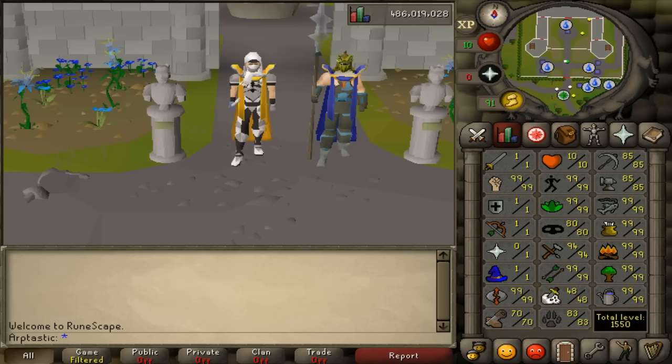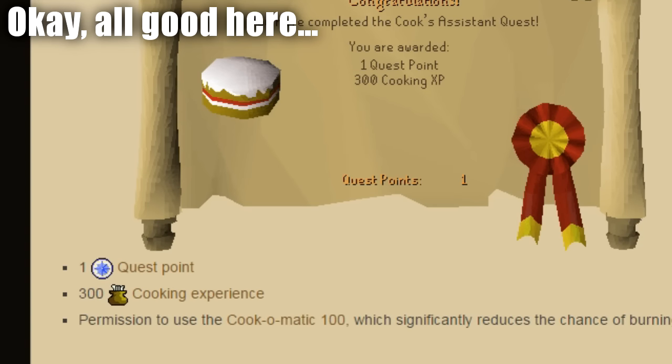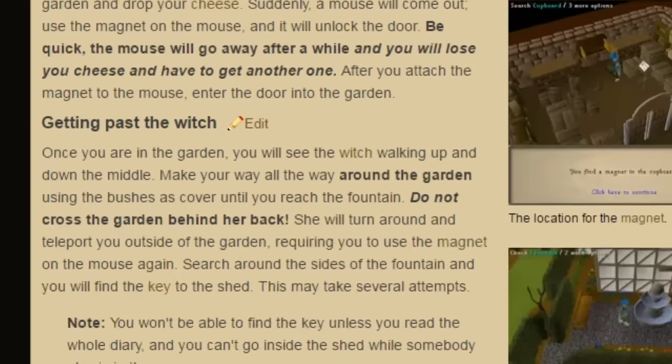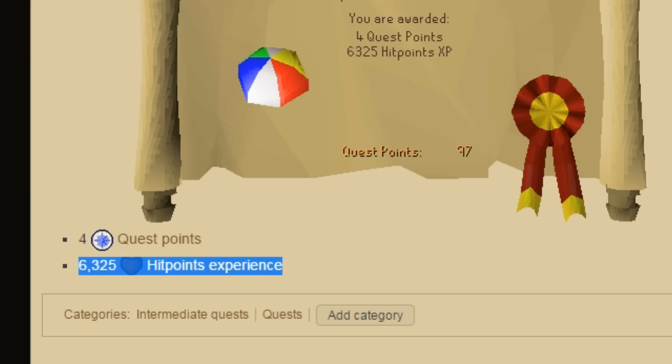This won't be a comprehensive list but hopefully it'll help those of you new to the 10 hit points scene. First off, quests. You should try to get used to looking up the experience rewards straight away. It definitely pays off to be cautious as those extra few seconds could prevent you from ruining your account. If there are quests you've done before and you know them well enough to not need a guide, it can be easy to get ahead of yourself.